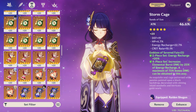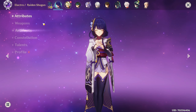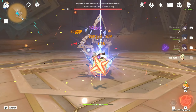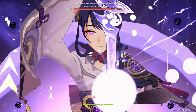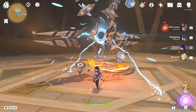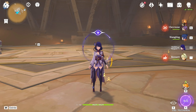Let me just swap the artifacts real quick. I need an Electro Goblet — yes, this one. Now my Raiden is properly built for this. Let's do this again. 200k — that's better! So 11k more on the initial slash of Raiden. Pretty cool team. Let's try Chlorand now.